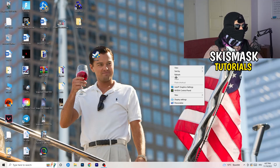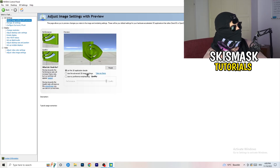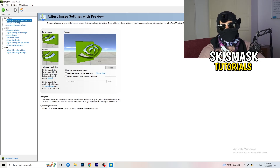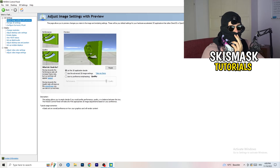Right-click on your desktop and open NVIDIA Control Panel. Check which resolution works best for your setup — for me it's the native resolution. Then go to 3D Settings on the left and click Adjust Image Settings with Preview. You'll see a slider with Quality on one end and Performance on the other. To improve FPS and reduce drops, drag the slider toward Performance.